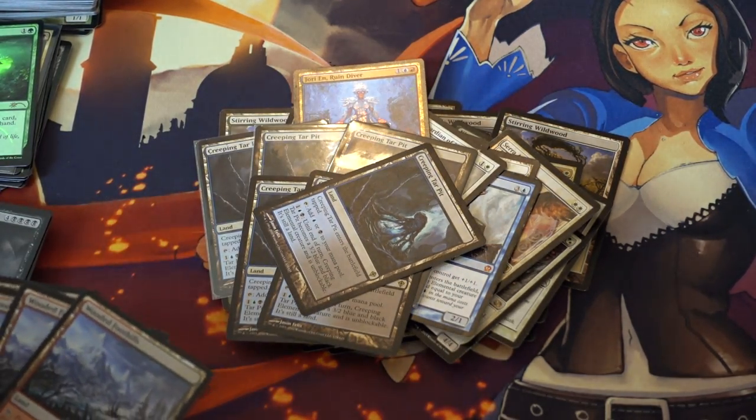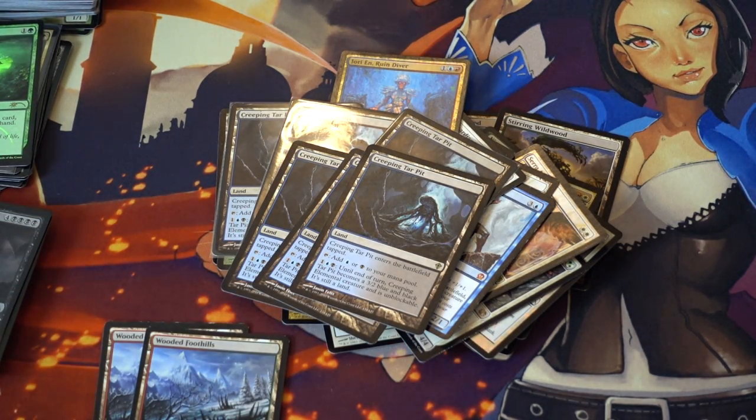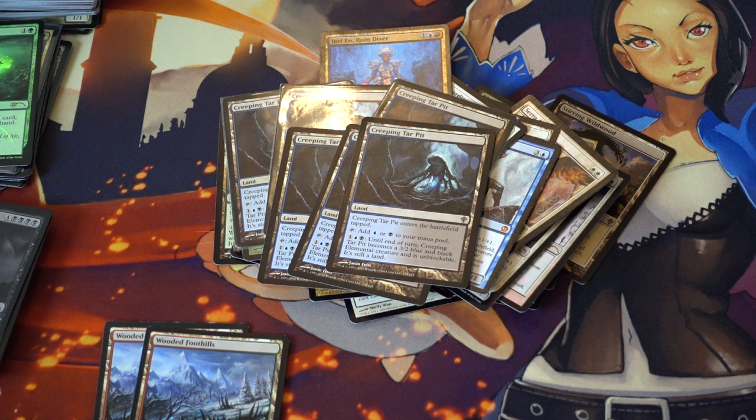Creeping Tar Pit — I mean, I have six of them. They were very pricey. But now that Jace the Mind Sculptor is reprinted, Creeping Tar Pit is very good against Jace. I expect its price to go up a little bit more as more people have access to Jace and play Miracles decks. When you compare Creeping Tar Pit to the Battle for Zendikar Man Lands, there's no comparison. You might make the argument Celestial Colonnade is better in Modern — and that's a good argument. But a 3/2 unblockable is a planeswalker killer. You don't really need to invest more into it, and it's one blue and one black. Compared to the red-white one, which is a 2/1 double strike, I would much rather have a 3/2 unblockable, especially when I need to kill a planeswalker.